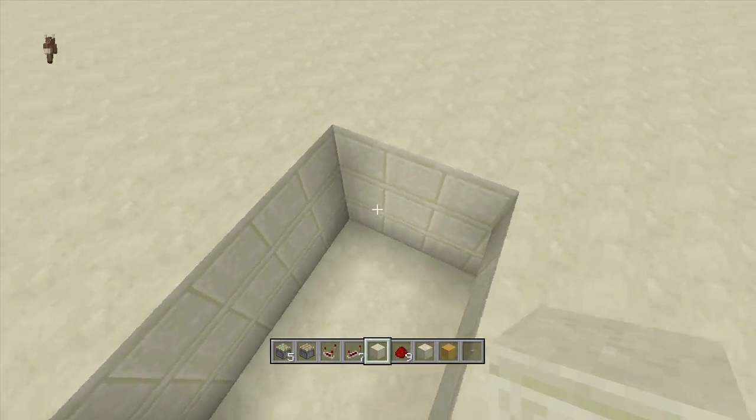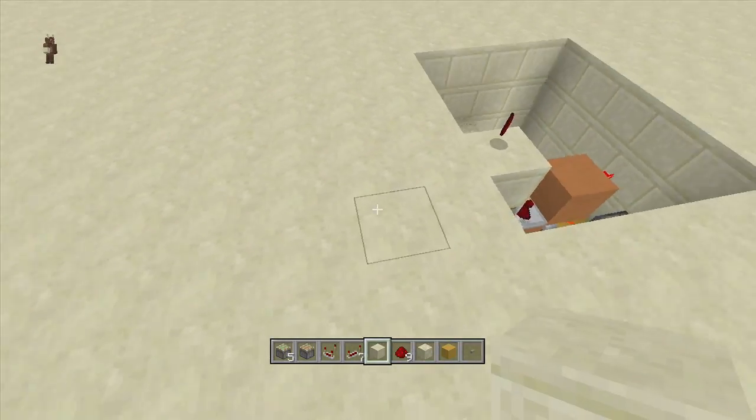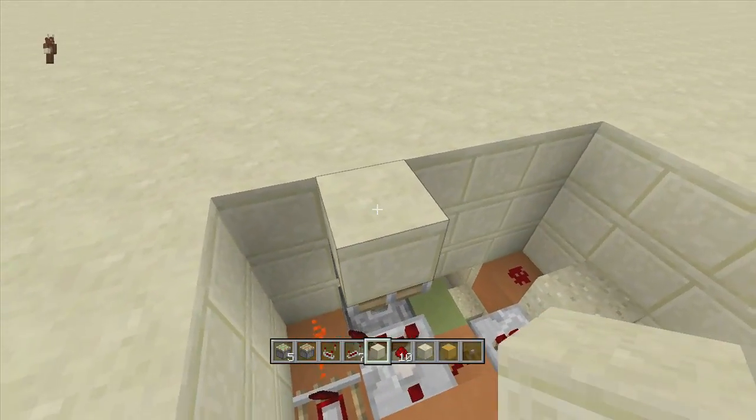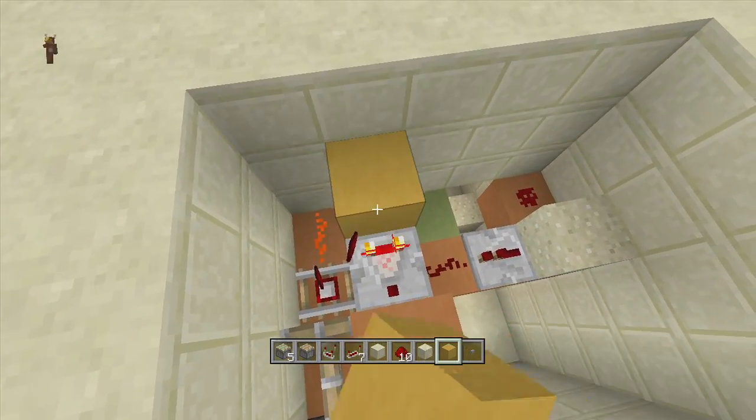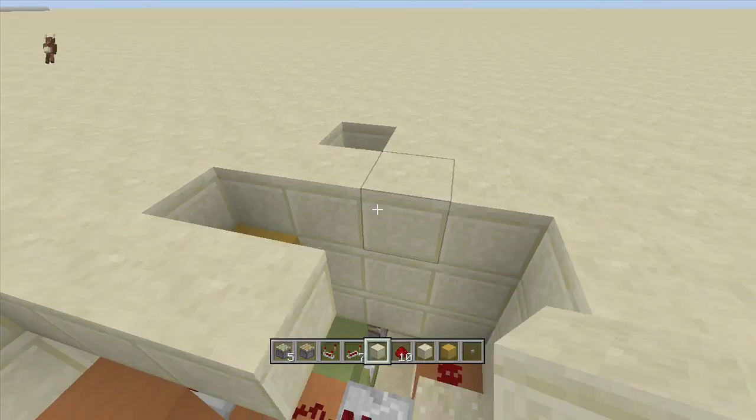Of course we want to hide this area right here so we don't see down below where your secret stuff is. Fill it all in — I know I'm going to forget where this is, so I'm going to just change the block real quick, then fill this whole area in as well.